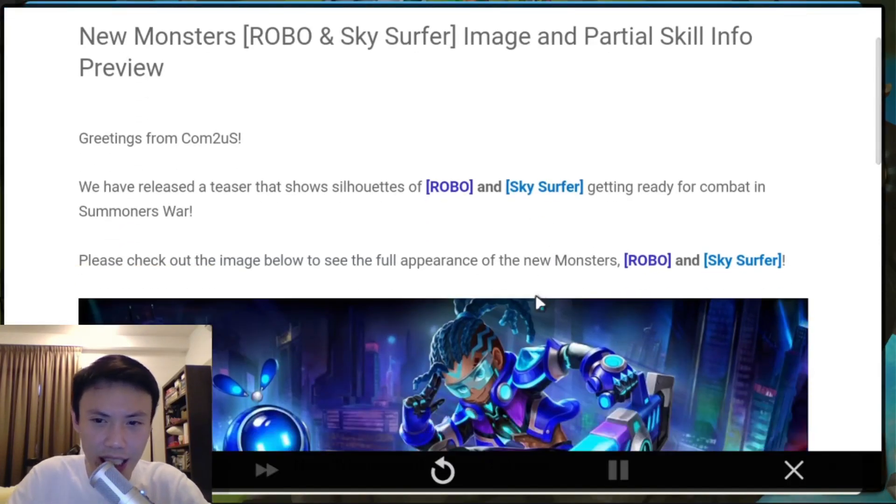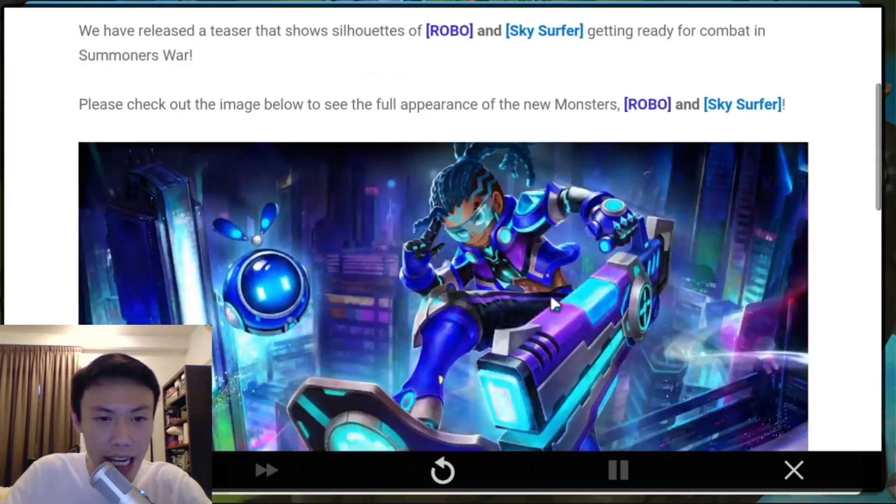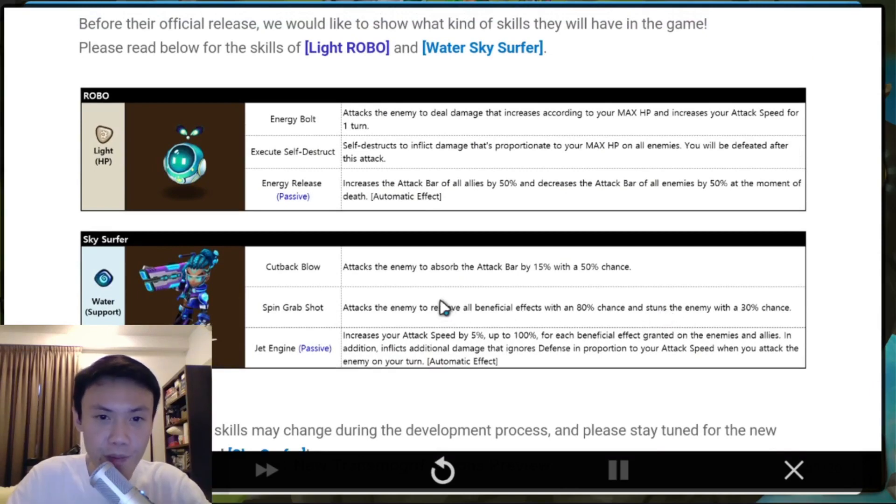I'm just gonna brief you guys on the skill sets of these monsters. Com2uS has released a teaser showing silhouettes of the Robo and Sky Surfer getting ready for combat. So we are taking a look at the Light Robo first. Of course, I think it's not gonna be easy to get this one — it's a Nat 4, so you need a Lightning on the LD. I'm not too sure whether they will actually do SP summons for this upcoming rotation, but hopefully we do see the SP button coming out in our Summon Hub.